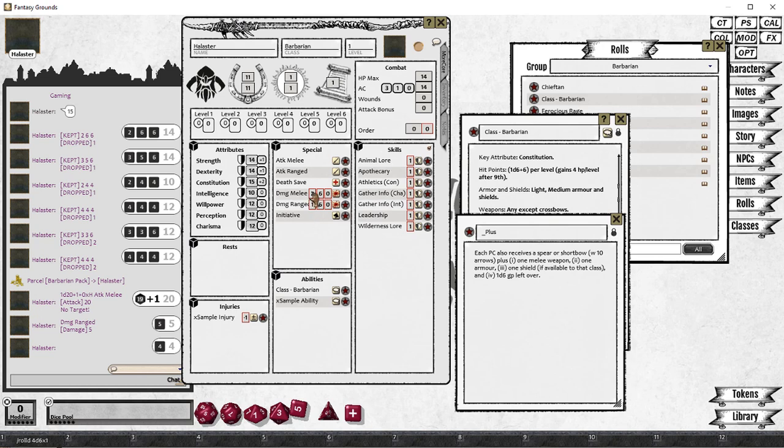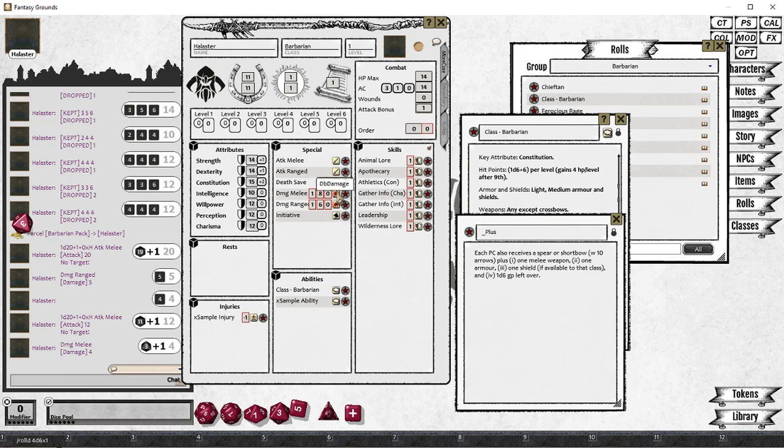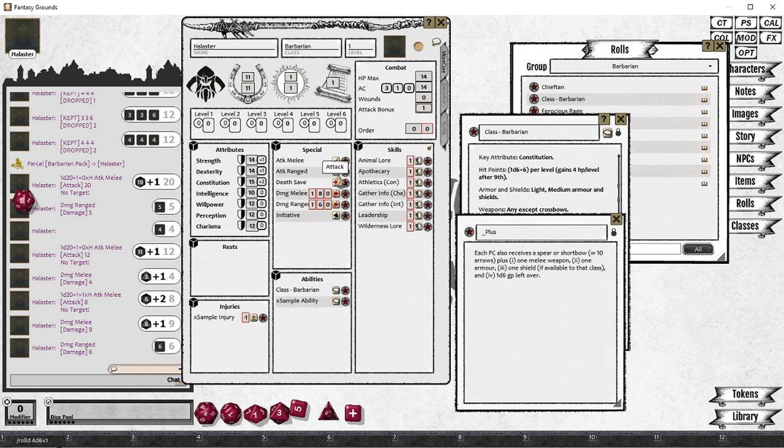We'll adjust our melee damage to 1d8 for the Heavy Hammer. When I roll the attack, it's doing 11 plus 1, which is not quite right because we haven't added the attack bonus in yet. Attack bonus doesn't apply to damage, but strength modifier applies to melee damage — so I've got 1d8 plus 1 for my strength bonus. My melee attack gets a plus 2: that's a plus 1 for my attack bonus and a plus 1 for my strength. My ranged damage has no extra modifier, and my ranged attack has a plus 1 from Dex and a plus 1 from my attack bonus.